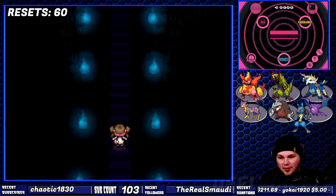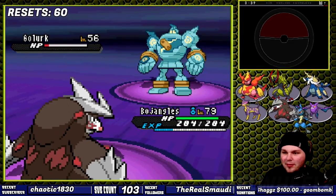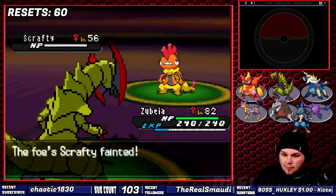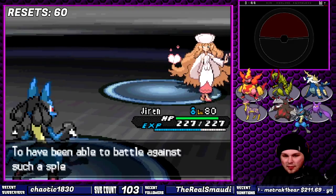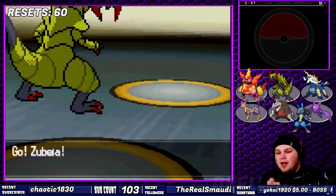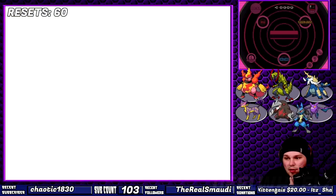For Shauntal, I had Lucario unleash Dark Pulse on Cofagrigus and Driftblim, while Samurott took care of Chandelure, and I had Excadrill Shadow Claw the Golurk. For Grimsley, I started with Liepard to use Fake Out on his Liepard and finish with Night Slash, then Lucario Aura-Sphere'd the Bisharp, Samurott Surf'd the Krookodile, and Haxorus Superpower'd the Scrafty. For Caitlin, Liepard used Night Slash on Musharna and Reuniclus, Samurott Ice Beam'd the Sigilyph, and Lucario Dark Pulse'd the Gothitelle. For Marshal, I finally had the opportunity to use Crobat effectively — Crobat took care of Throh, Conkeldurr, and Mienshao.